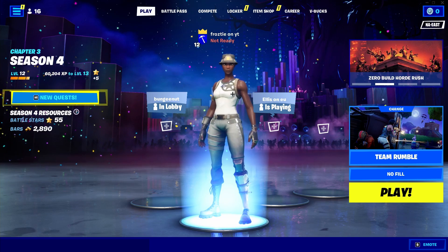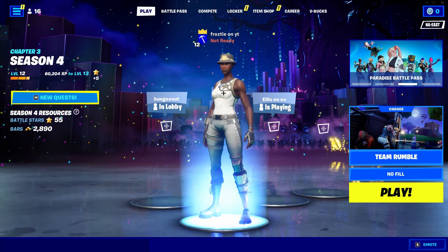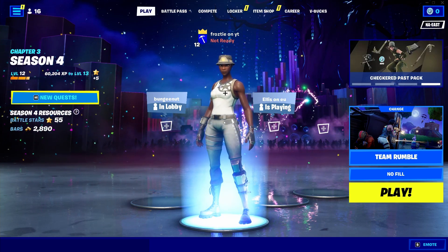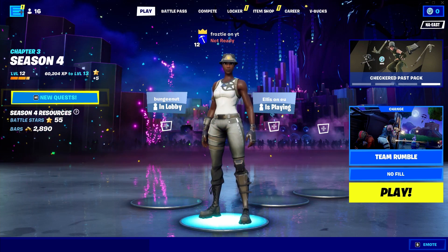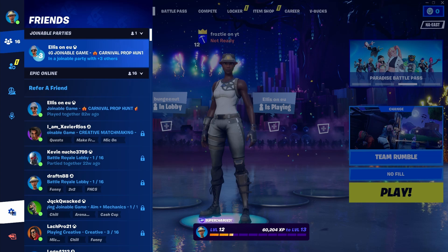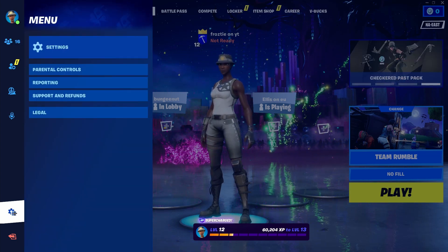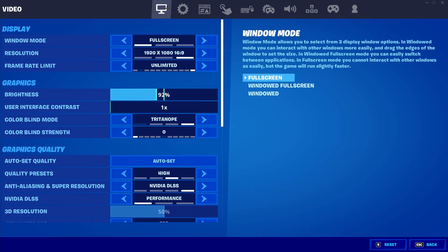To get started with this bot lobby glitch, the first thing you want to do is make sure that you are inside of the Fortnite lobby. Once you are inside the lobby, go to the top left corner and press the three bars. From there, make your way down to the second to last tab — the settings gear with three lines — click on that and then press Settings at the top.